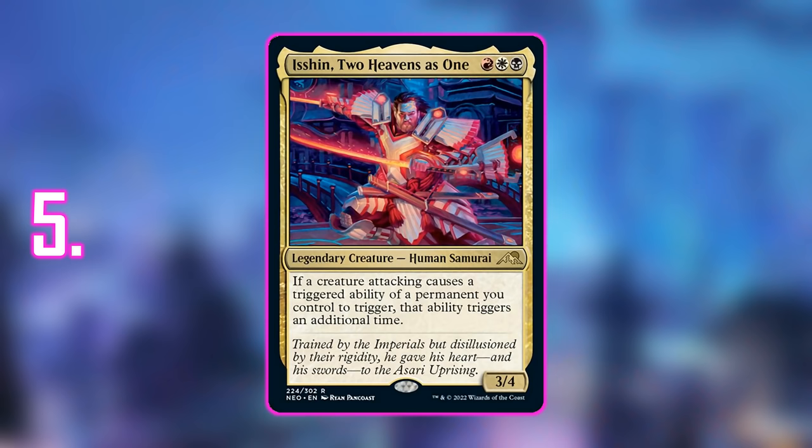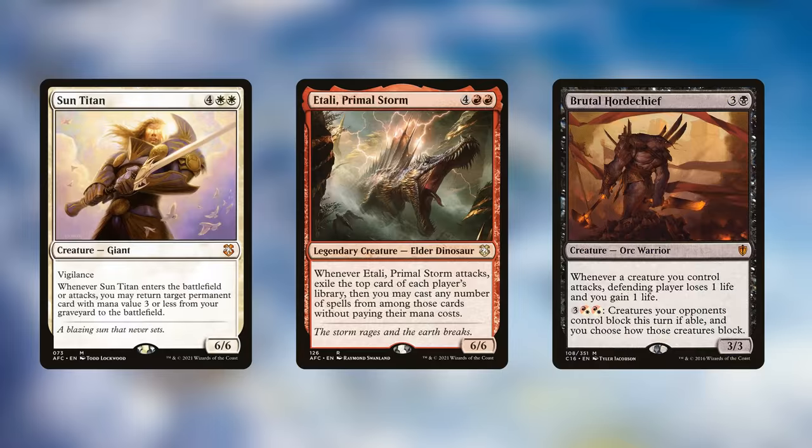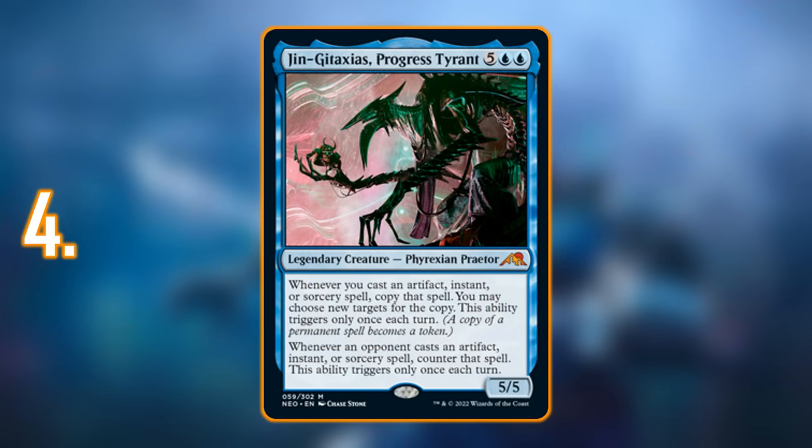Number 5: Isshin, Two Heavens as One. Like Satoru, it's very attractive in its ability — and even more so because it offers something we've never really had before, or at least in addition to Wulfgar from Adventures in the Forgotten Realms: an additional trigger for attack triggers. We've had tons of strategies centered around ETB triggers and death triggers; it was only a matter of time before we got this for attack triggers. White and red especially love combat, so you'll find tons of creatures like Sun Titan, Etali, Primal Storm, and specialty ones like Brutal Hordechief. People love Commander options that offer something brand new to build around.